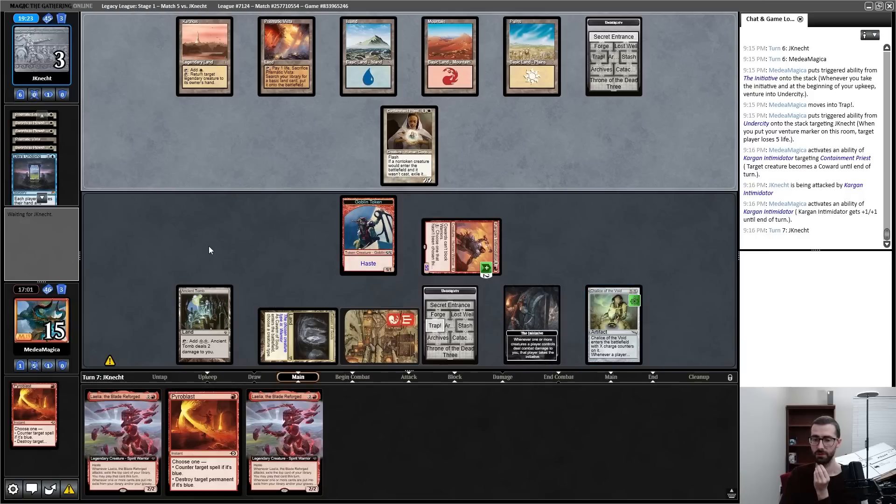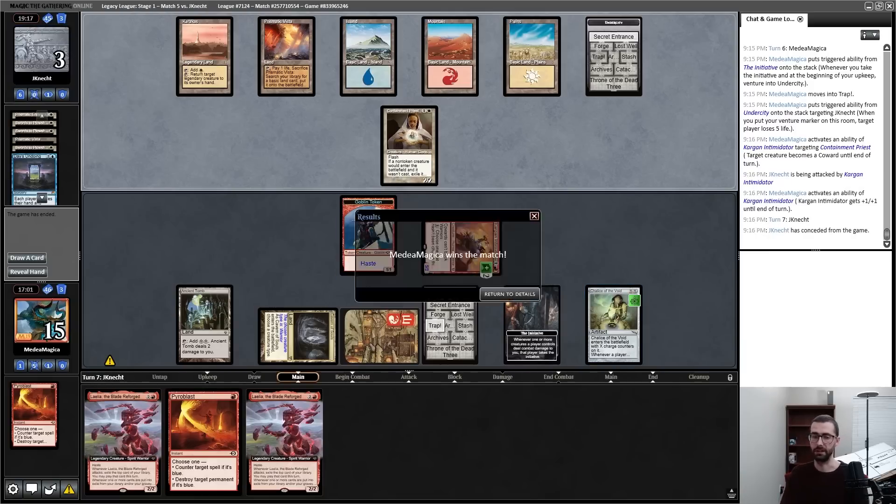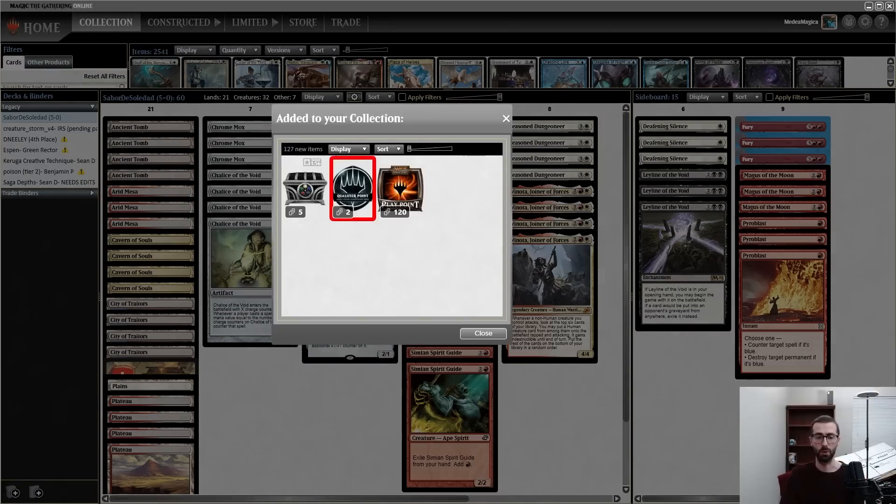Crash in, take initiative, go to Forge. Forge up the Intimidator — I now have a 5/3 pseudo-unblockable body and a chump-blocker for initiative. Wrap, wrap — my opponent down to nine. Target creature becomes a Coward — cannot block Warriors. Unfortunately this is just a Goblin. Crash on in, no blocks, give this plus one plus one. A little awkward as that does technically drop Pyroblast if Pyroblast is removed. GGs from my opponent — we end up 4-1 for the league.